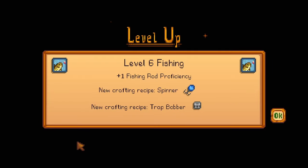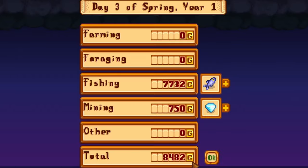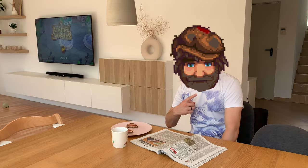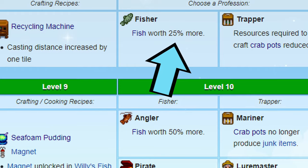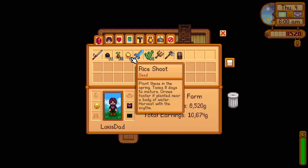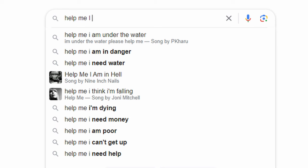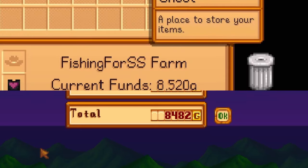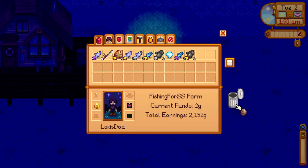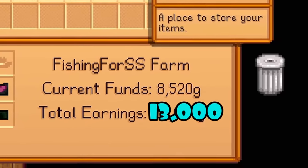Despite all that, I managed to sell all my fish and reached level 5 in fishing, letting me pick the Angler profession for 25% more money on fish. The overall sum perfectly aligns with what I had — so if I had kept all my fish and sold them on day 4 at Willy's shop, I would have made 13,000 gold in the first three days.